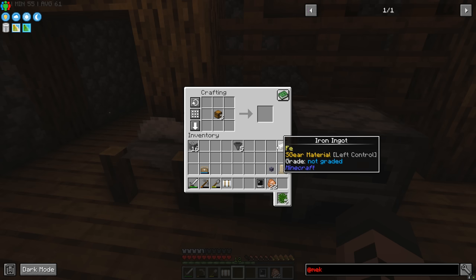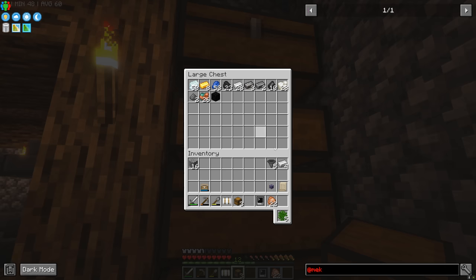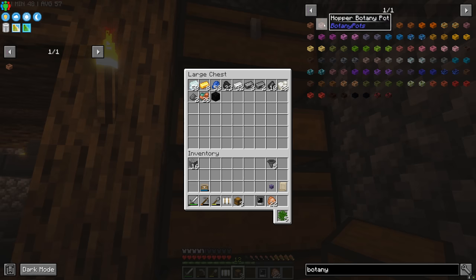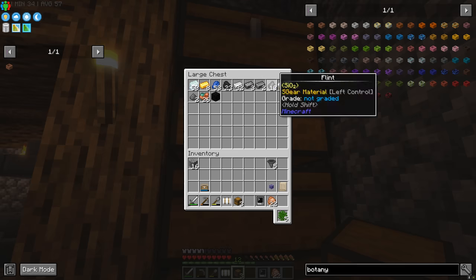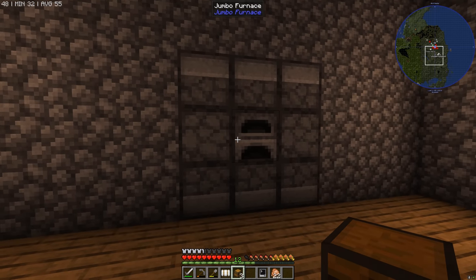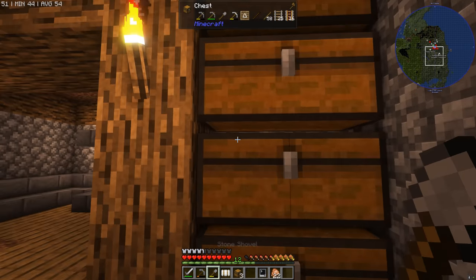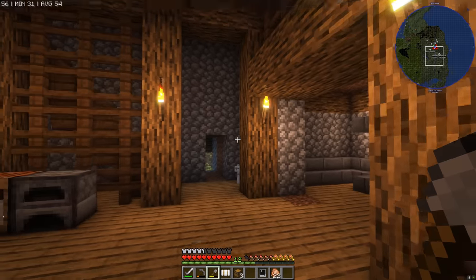We also need terracotta, which is just cooked clay — a great use for our new jumbo furnace. Let's get our shovel out and go track down some clay. Two shovels should be fine.